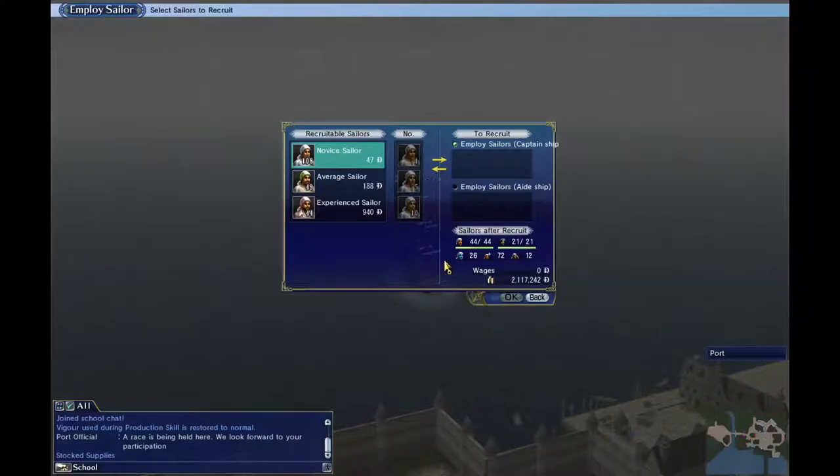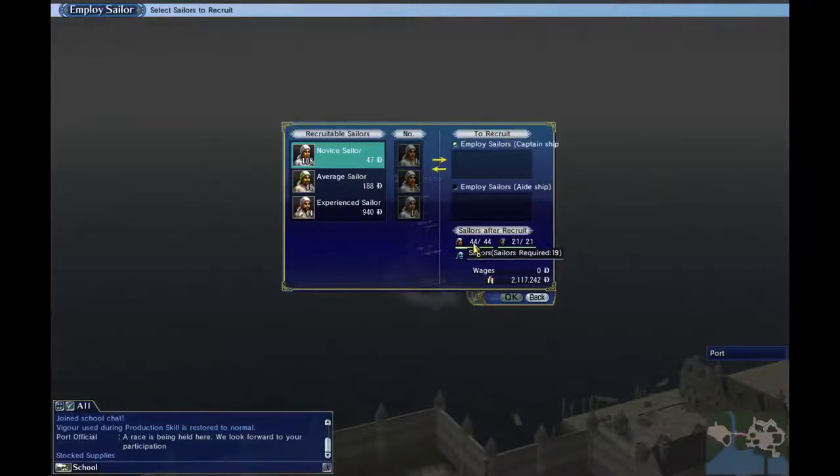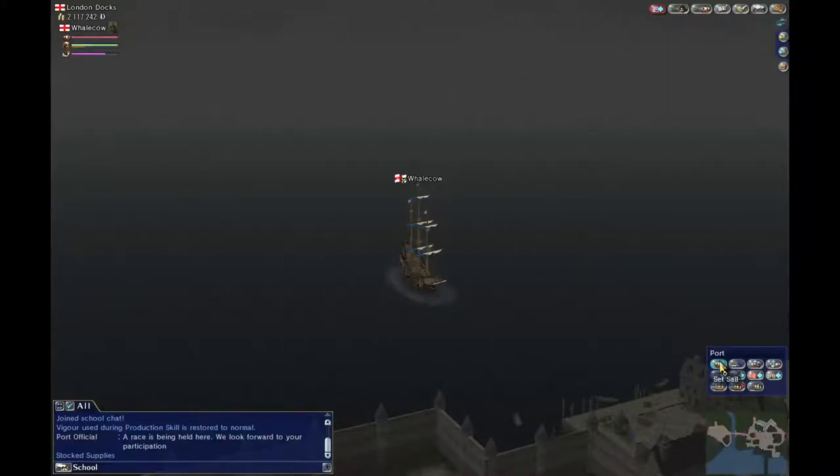Then you hit 'employ sailor.' You can see down here how many sailors you can fit in your ship. Starting out you won't have the aid ship, so just focus on the captain ship — it'll be the first one listed. It shows sailors you have versus sailor maximum, and it'll give you a required amount. You should typically start out with either novice or average sailors because they're the cheapest. Once you've got at least the minimum, it's time to leave port.